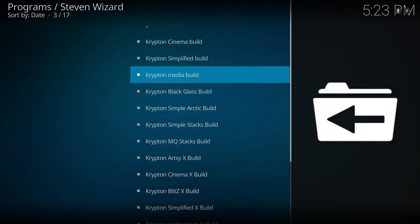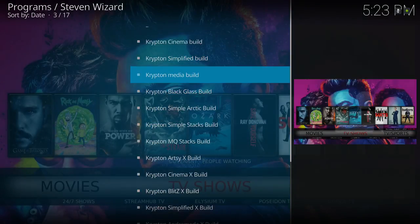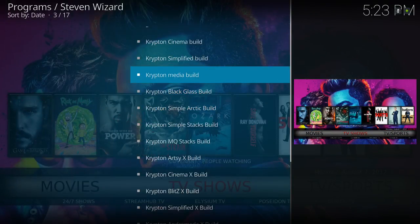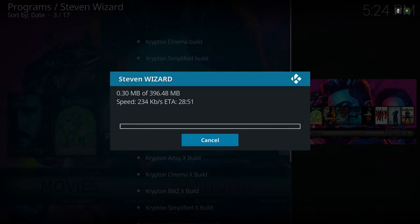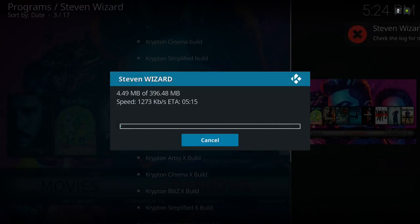Go to Media Build — that's this particular build. You can wait for the artwork to pop up if you wish. The particular build we're downloading is the Krypton Media Build. If you get a slow download you can cancel it and go back into Media Build and try again.